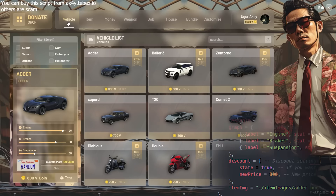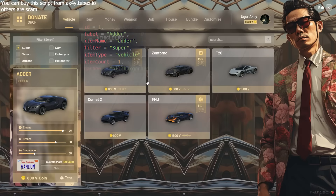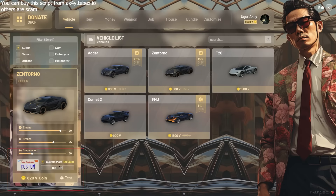You can set the discount rates listed next to the items separately for each item in the config file. You can also add a separate filtering option for each item, and your players can easily find items through the filter on the top left side. You can customize license plates when you buy your cars.